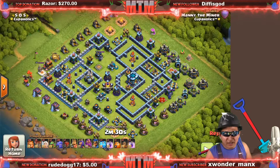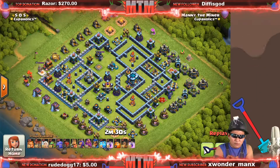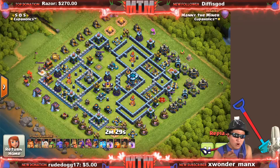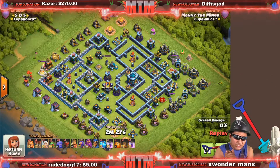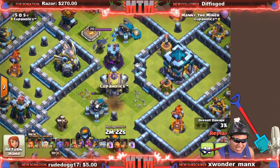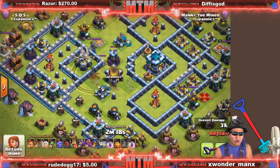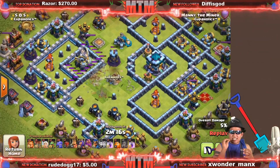So we got another triple — let me show you guys another replay. If you think about it: the first hit we queen walked it, the second one we HGB'd it and zapped the eagle on both attacks. But now we're zapping the CC and getting way more value by zapping the CC.